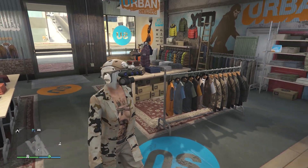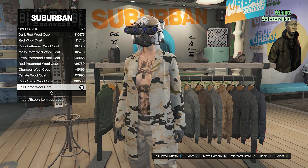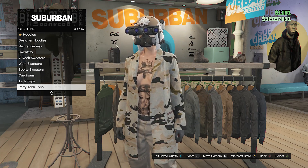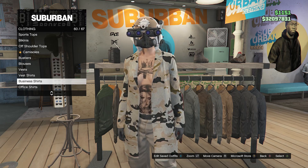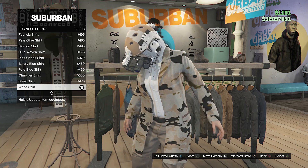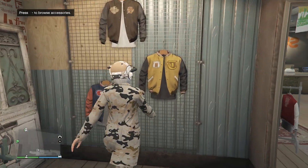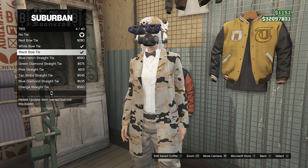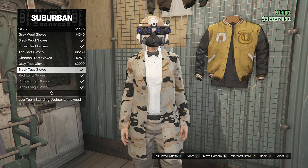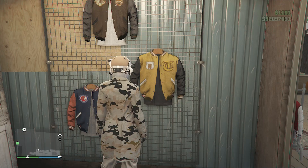To create this outfit, make sure you are wearing the tan joggers, then walk over to the top section. Scroll down until you find overcoats on slot 20, then look for the fall camo wool coat on slot 31. Once you equip that overcoat, back out and scroll down to business shirts on slot 60 and scroll down to the white shirt on slot 18. After you equip the white shirt and the fall camo wool coat, back out of the top section. Go over to your accessories, go to ties on slot 5, and equip the black bow tie on slot 4.